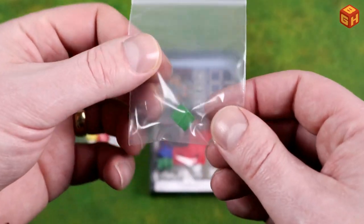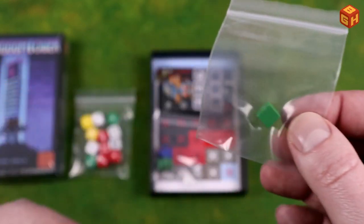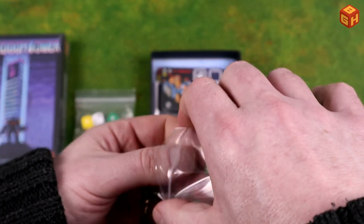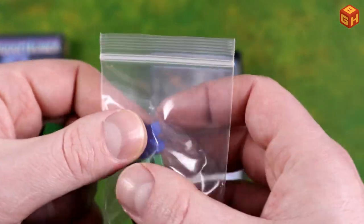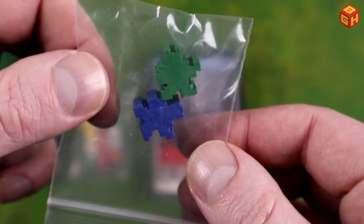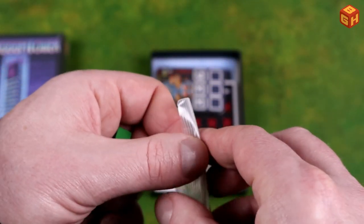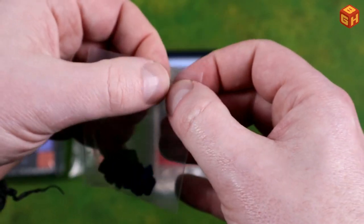We get a Ziploc bag with one green cube in it, which is kind of weird — it could have just put that together with the other ones. That seems like a waste of a Ziploc bag. And we have two pixel characters here, a green and a blue looking dude — wooden little meeples.